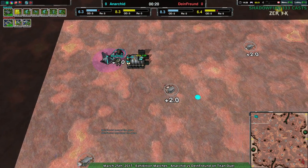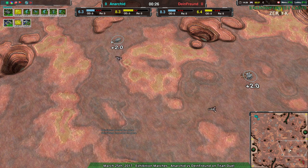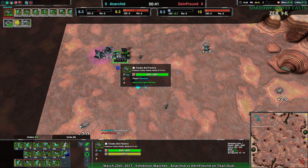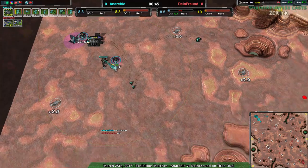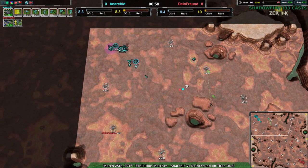Dimefriend going for Opening Warrior — sorry, Anikid going for Opening Warrior. I guess they expect Dimefriend to go for the Hoverkraft Factory, and instead of going for the Glaive, which might get wrecked by those daggers, just go for Warriors to basically kill any daggers that come in. Warrior, Glaive, Tick with a few scythes as well for good measure. That's actually quite an interesting setup.